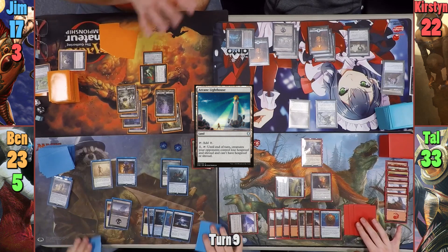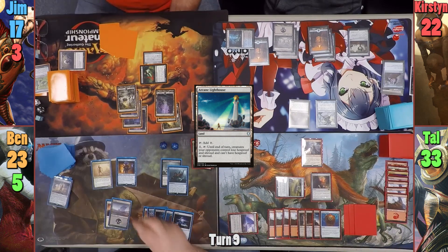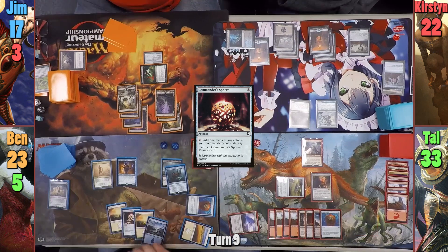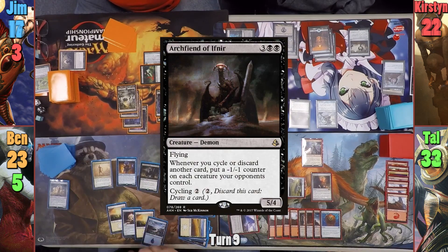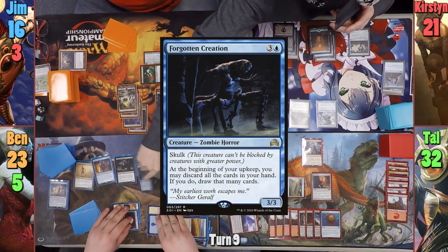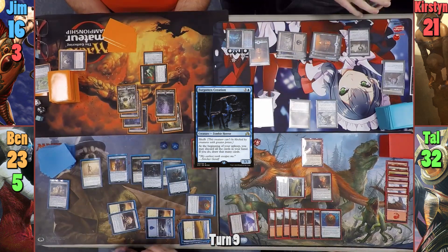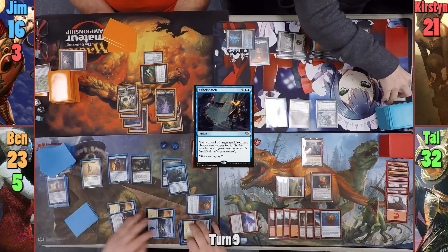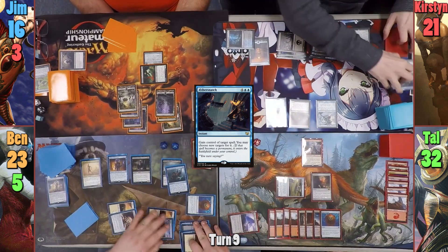Ben draws from his Arena, losing one, and draws for turn. He plays a Plains and casts a Commander's Sphere in his main phase. Ben then casts an Archfiend of Ifnir, which deals one to all of his opponents as it enters, and then moves to cast a Forgotten Creation. Kirsten isn't having any of that, though, and uses Aether Snatch to steal the Creation away from Ben to her side of the board. With nothing else, Ben passes turn.